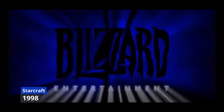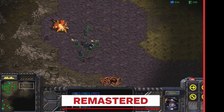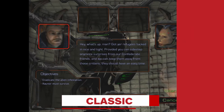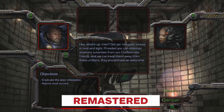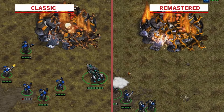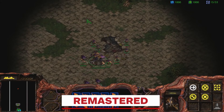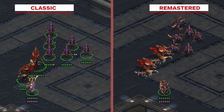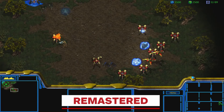StarCraft, released by Blizzard in 1998, is widely hailed as a monumental achievement in the real-time strategy genre. Development began shortly after the success of Warcraft 2, and when initially showcased in 1996 it received criticism for its similarities to that game. However, Blizzard took the feedback to heart and completely overhauled the project. One of StarCraft's most revolutionary contributions was its introduction of three distinct factions — the Terran, Protoss and Zerg — each with unique units and strategies, setting a new standard for game balance and design. This meant players needed to master different tactics and playstyles, significantly enhancing depth and replayability.